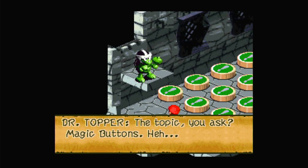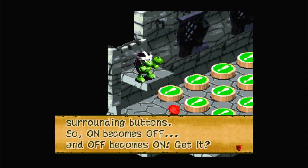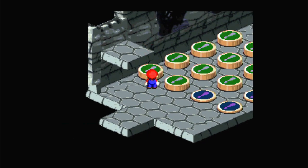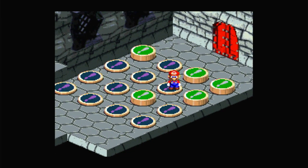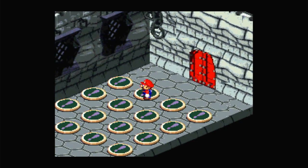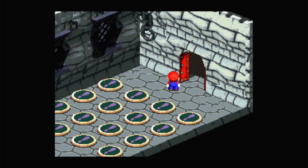The topic is magic buttons. Step on one button and it will reverse the surrounding buttons — on becomes off, and off becomes on. The goal is to set them all to on. This doesn't seem hard... oh no, there's actually a limited number of turns to this. They do invert — okay, cool. That's good to know, because now I can actually do it correctly. I messed it up a little bit, but I can fix it. Congratulations! That was easy.